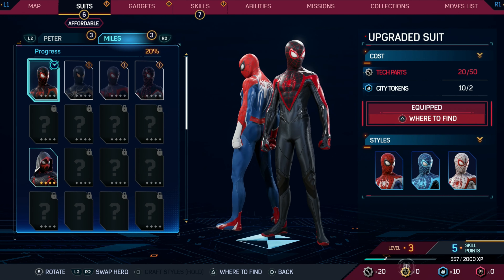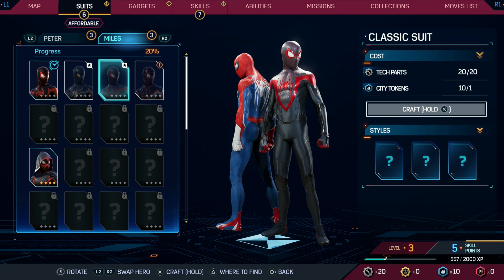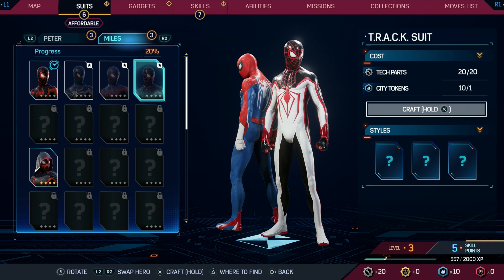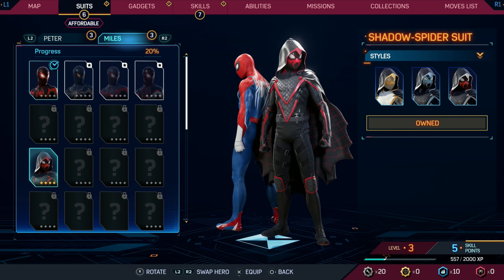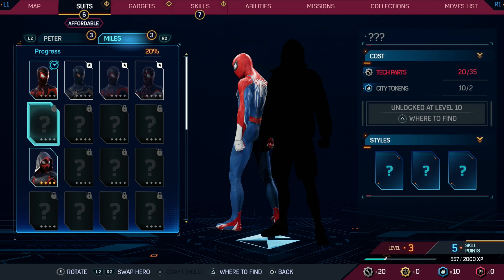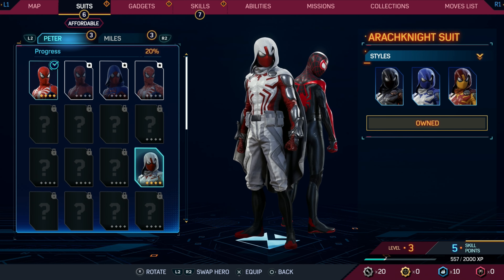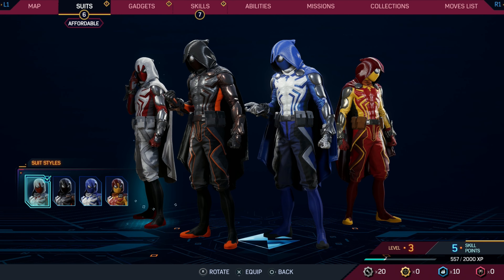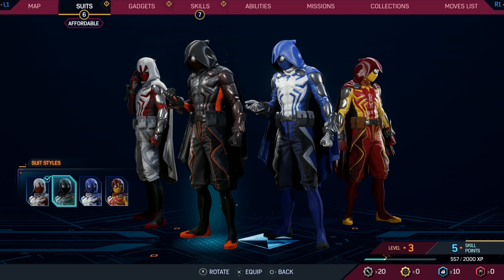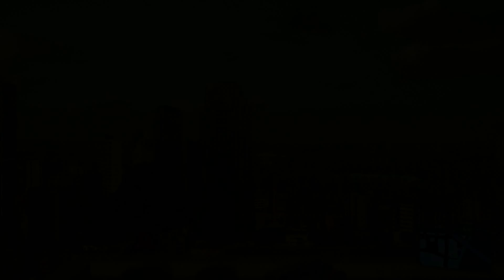Additional suits and styles will unlock as you progress — acquire them by collecting city tokens and other resources. What about for Miles? He's got a cool looking suit. What is this down here — a Shadow Spider suit? The Arachnite suit. Let's see — it has different styles for each one. I kind of think this black one looks pretty badass, let's give this guy a shot.